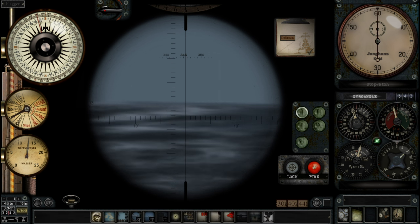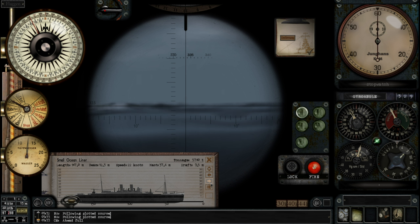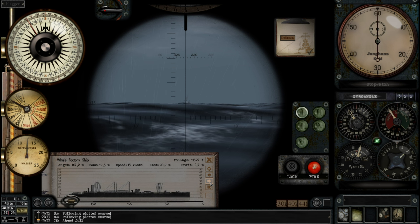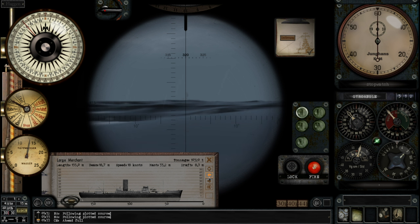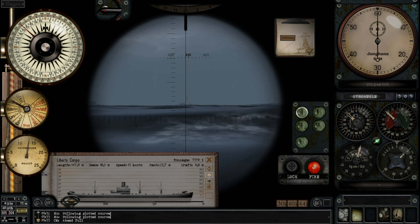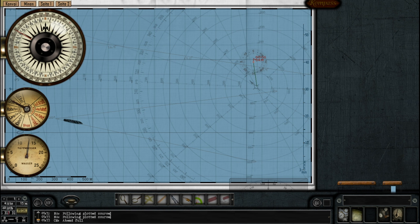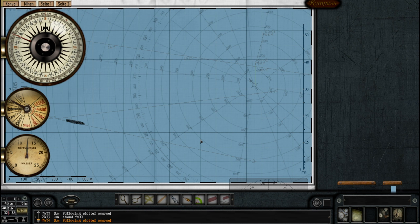Let's get this map up. Medium cargo — there we go, nice and easy identification. So let's keep turning and do this. Down to ahead standard. I remember we need to set the torpedo to 10 meters, because this is what we shot at last episode. We might as well shoot the stern tube at it. So let's set the torpedo to 10 meters.